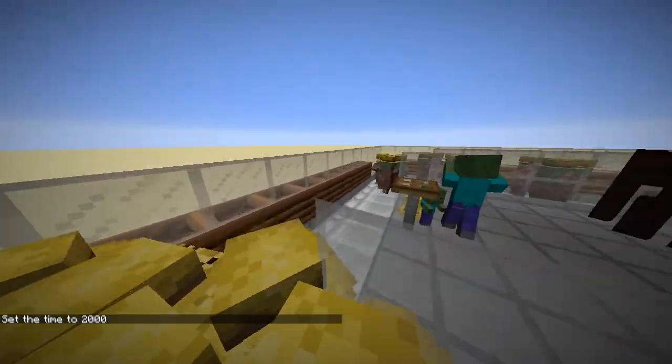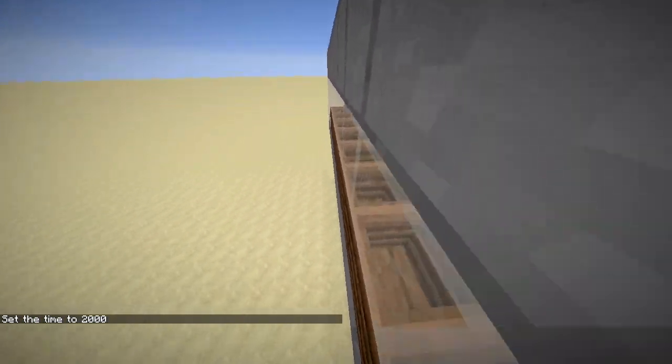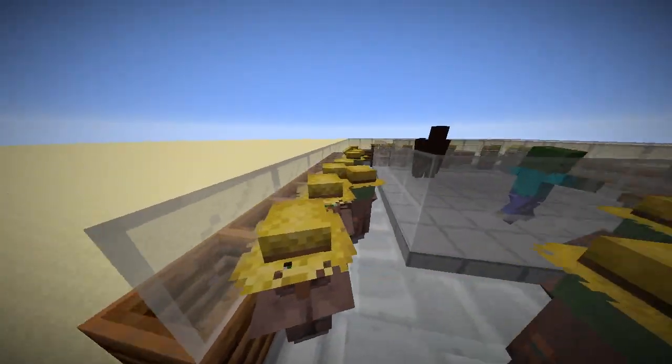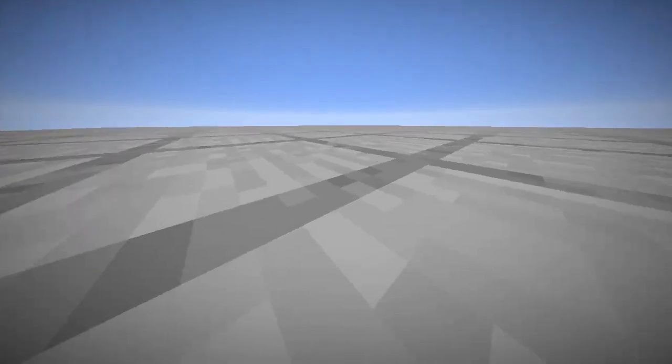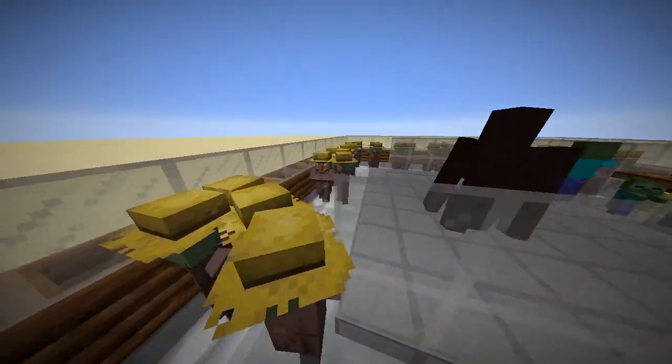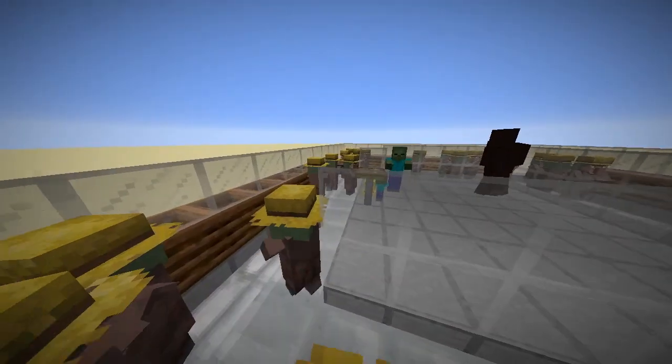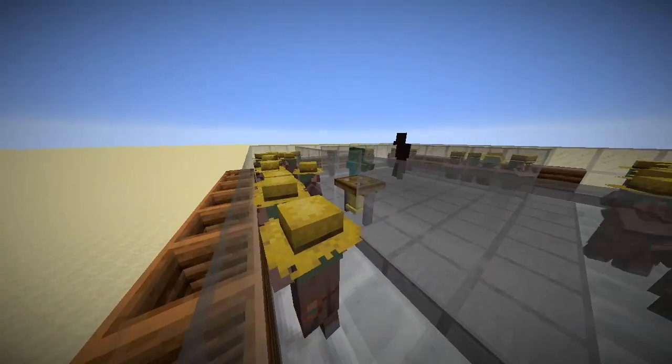We have 10 working items. For this farm we use composters because this is the cheapest to make. Aside from the composters, we also have the lecterns, the cartographer tables, the cauldrons, brewing stand, loom, grindstone, stonecutters, blast furnace and smoker. Those are the 10 working items that you can actually use.